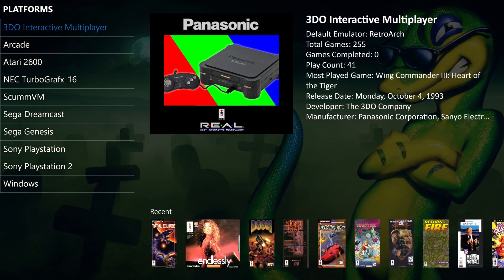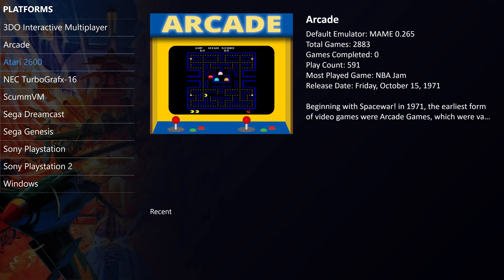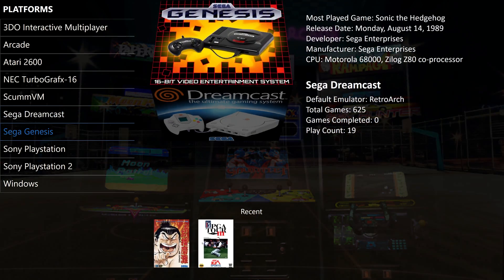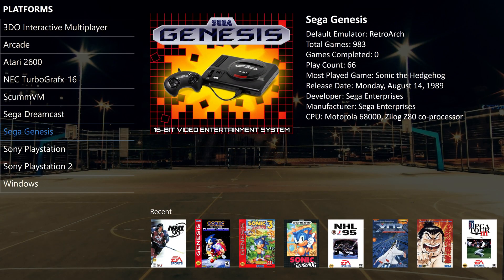Let's check out TextList with Details. This view offers a simple, streamlined way to browse through your gaming systems while still providing key information at a glance. On the left, we have a clean, text-based list of all the platforms in our collection — no flashy animations, just a straightforward way to navigate quickly. On the right, you'll see detailed information about the selected platform, like its game count, most played game, manufacturer, and CPU. This view is perfect for those who prefer efficiency over visuals, allowing for fast navigation while still displaying important details about each system.